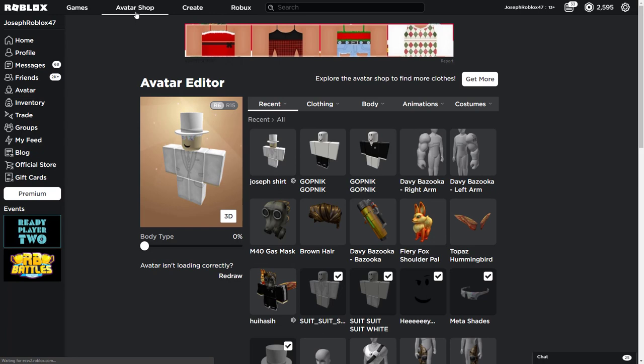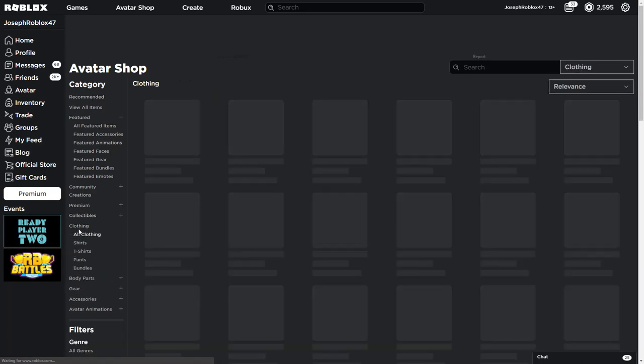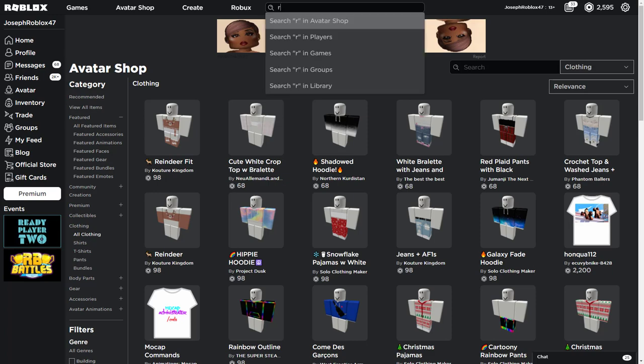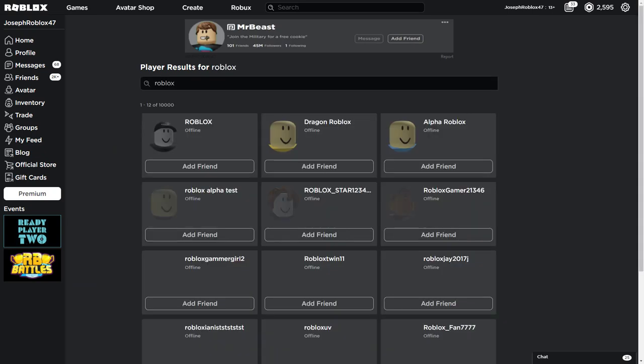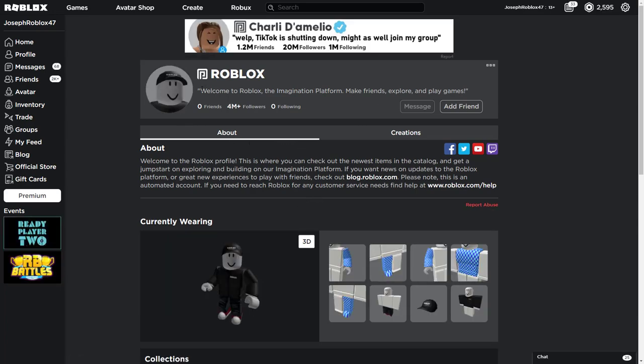There's also another emote available. If you want to check for accessory or hat updates, just go find the official Roblox account — not any of the really old 2006 accounts, just the original Roblox. Double-check your spelling if you can't find it, and make sure you have the correct username.